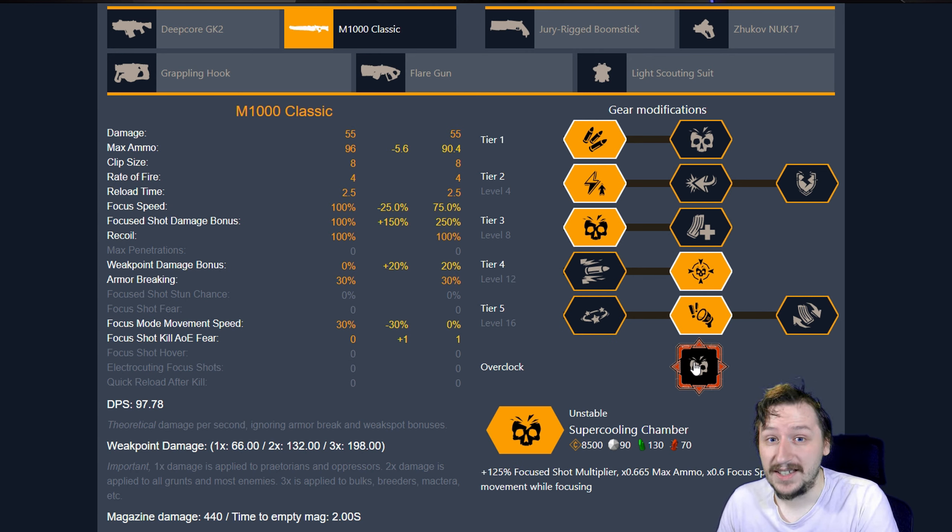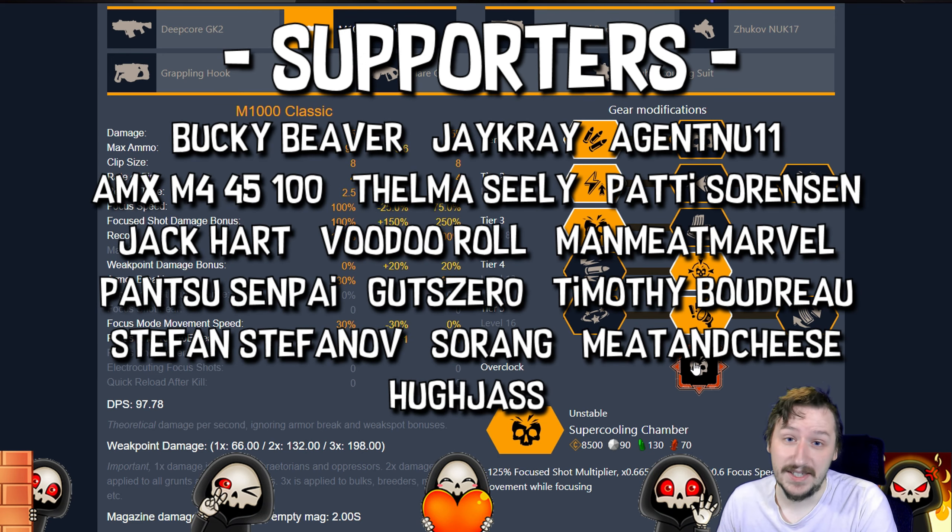So these are the builds that I use with the M1000 Classic. Hopefully this helped you out a little bit. If it did, make sure that you get subscribed so you get notifications whenever I post these videos. Special thanks to all the supporters of the channel — if you would like to be a part of this list, be sure to go down in the description below. There is a link there to the membership program as well as to my Patreon. If you guys would like to see more of my build guides for Deep Rock, be sure to click over here on this video. Thanks again for watching, hope you guys have a great day and bye.